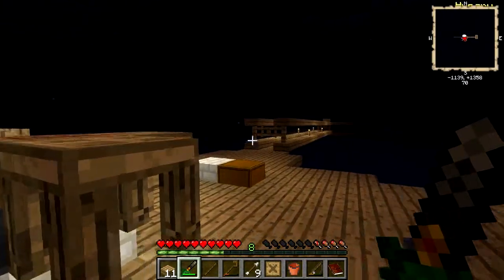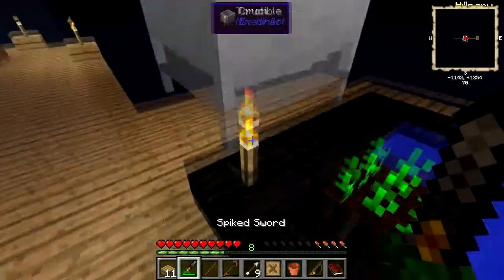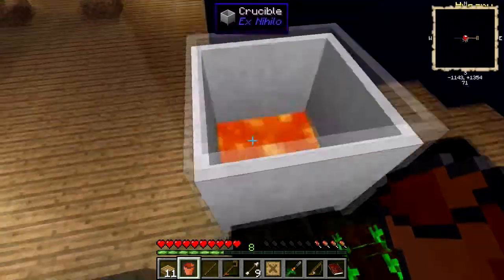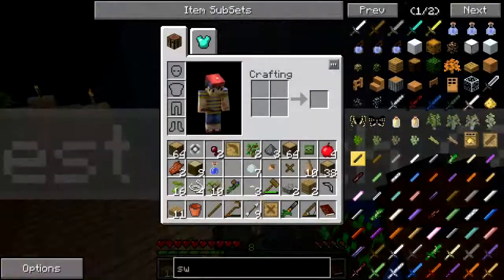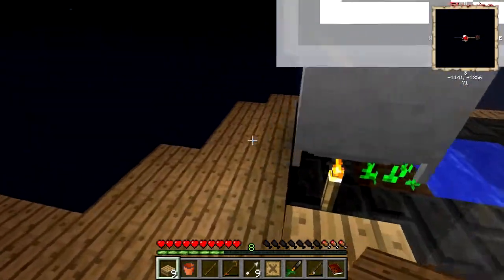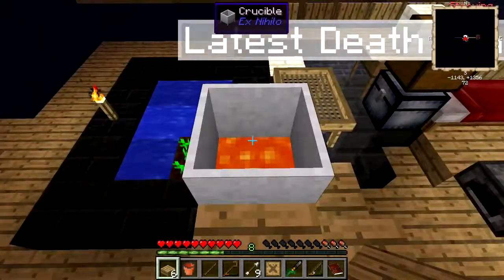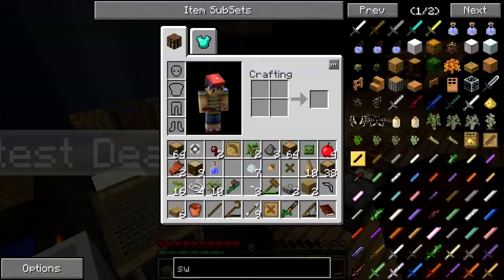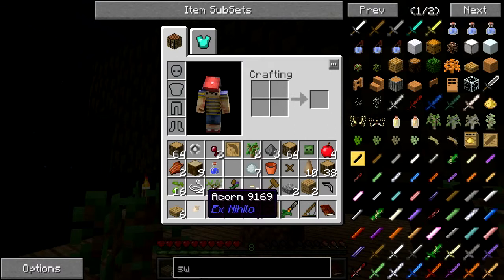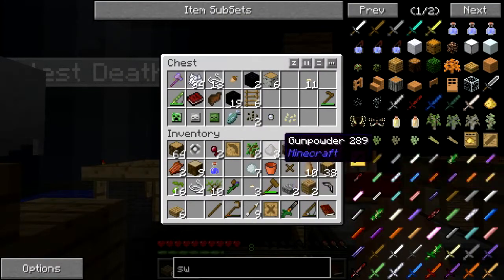I just went and killed a zombie and I got flame on my sword apparently. I also got an acorn — oh, that did work. I can't grab it yet, it must not be a full bucket. I got this acorn, I'm going to try to put it in a tree. I don't know what it's used for — can I eat it? I guess I'll figure out what the acorn does later.